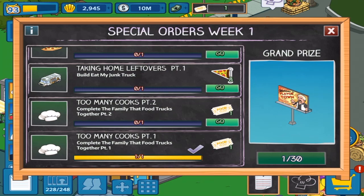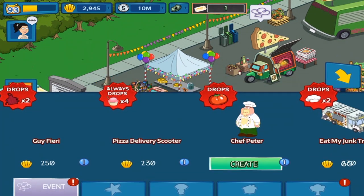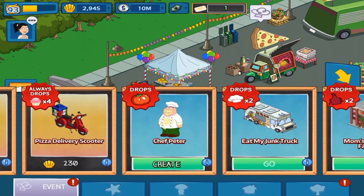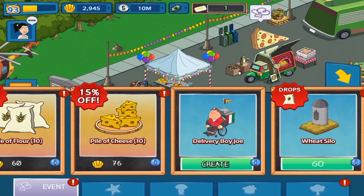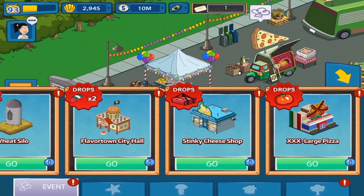The grand prize will be 'Welcome to Flavortown' with Guy Fieri — or however you pronounce it, probably didn't say that correctly. Let's go to the inventory. There they are: Guy Fieri, Pizza Delivery Scooter, Chef Peter. And these are all the different items available for crafting. As we go down the list, there's Delivery Boy Joe and the wheat silo.